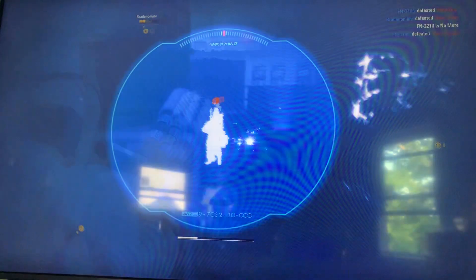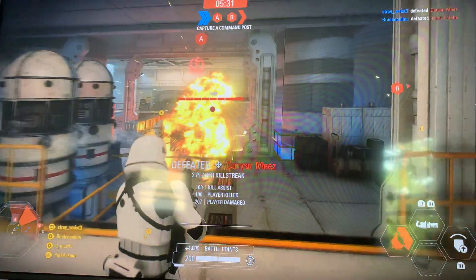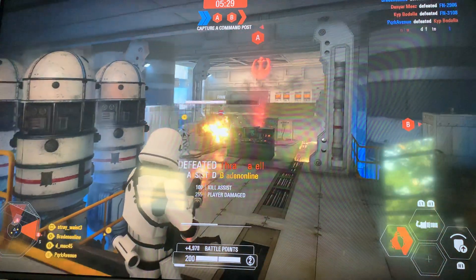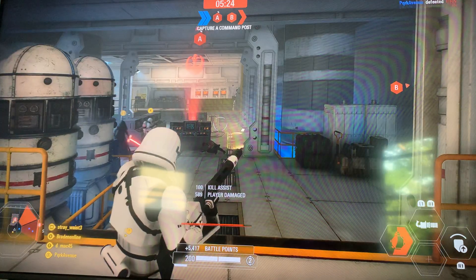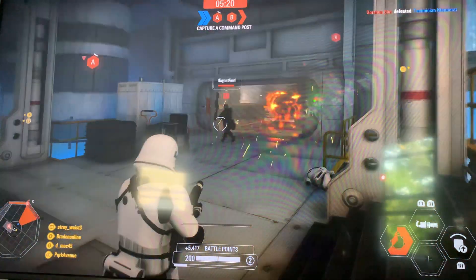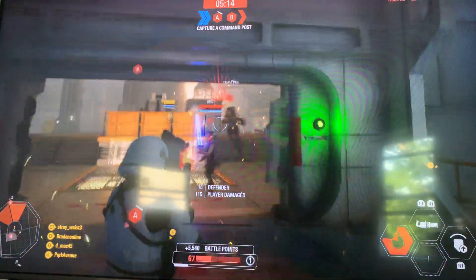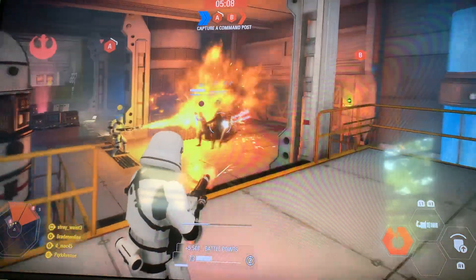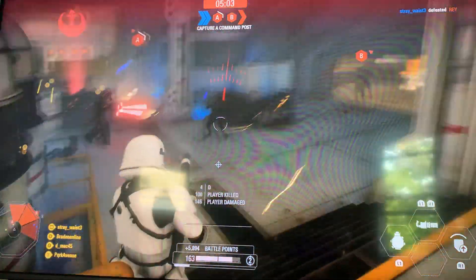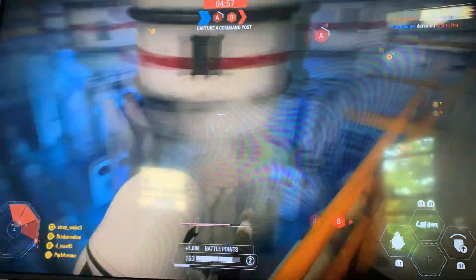Wait, I think this is Finn. Yep, it's Finn. Why does Finn have so much HP? It's like 600. But when it comes to a Heavy versus Finn, the Heavy's obviously gonna win if they've got 300 health from a commanding officer boost. And if they're from afar, definitely winning — especially with Finn being distracted.